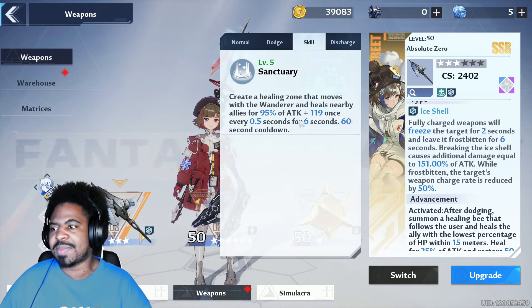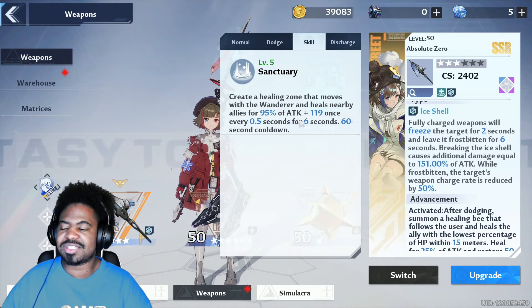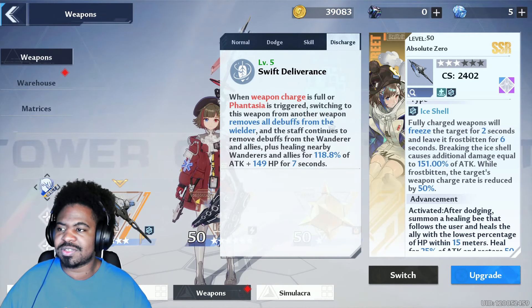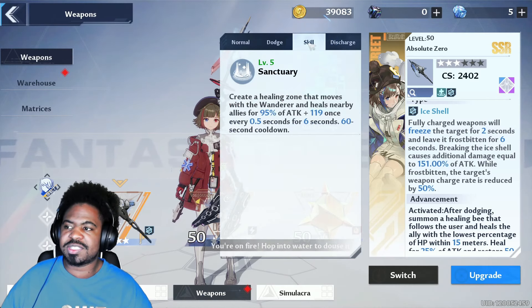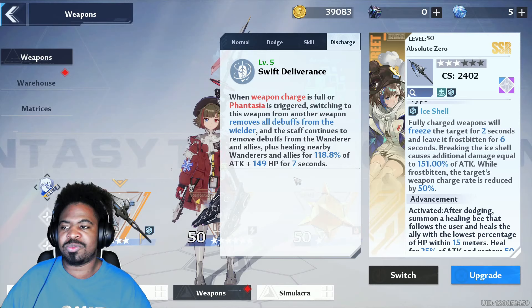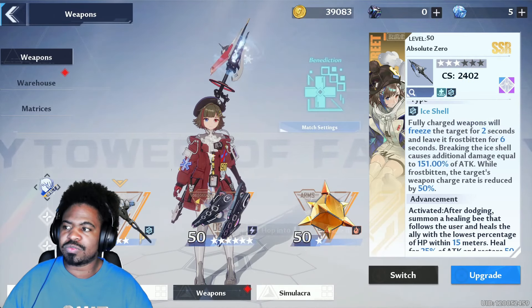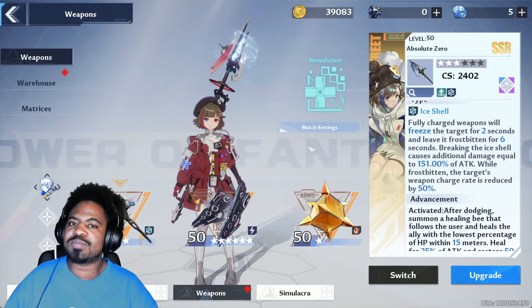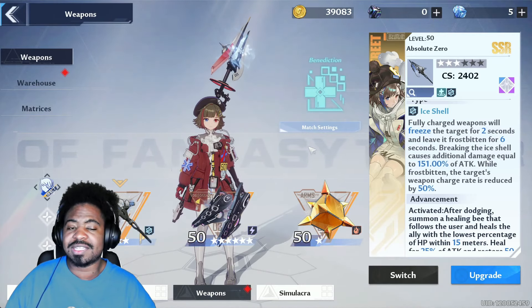With her skill, she creates a healing zone that moves with the Wanderer and heals nearby allies for X amount of attack plus X once every 0.5 seconds for 6 seconds — on a 60-second cooldown. Her discharge skill removes all debuffs and the staff continues to remove debuffs from the Wanderer and allies, plus healing everybody for X amount of attack plus 149 for 7 seconds. The quicker you can get off this discharge skill, the quicker you can heal. She's basically an SSR version of Pepper — they literally have the same movesets, honestly.